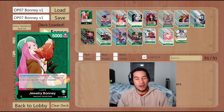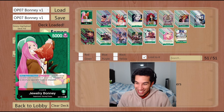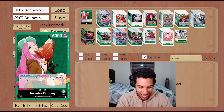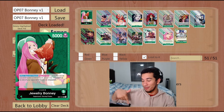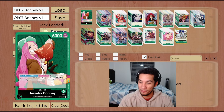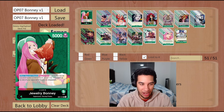Hey everyone, welcome back. I hope you enjoyed today's games of Bonnie. And yeah, the 10-drop Kusan — I was not expecting that. The games are a little bit out of order: the game we lost was actually the first game against Black Yellow Luffy, that's why I was surprised about Kusan. The second game I was prepared for it, so that's why I was able to play a little bit better around it.